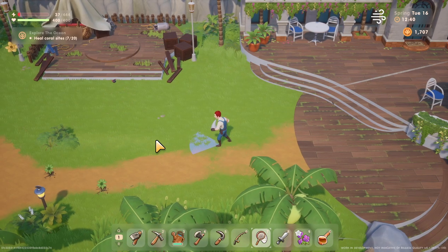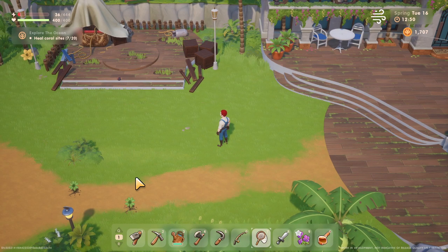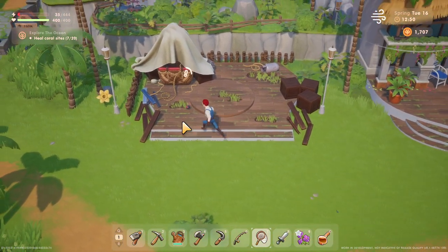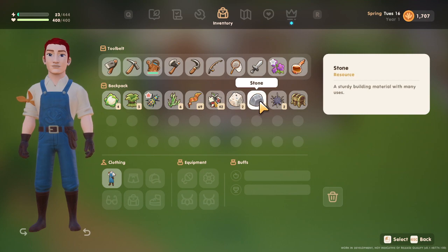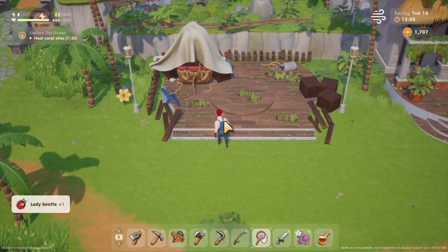Welcome back. Let's talk about bug catching. You get your bug net from an early game quest, and from there you can left click and hold it to sneak up on things. You'll see they have a bar that triggers when you get too close, but you hold that left click and then you can loot bugs.